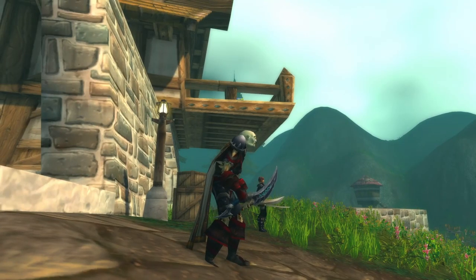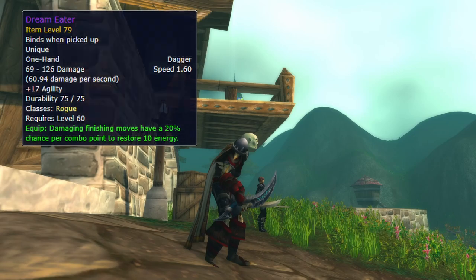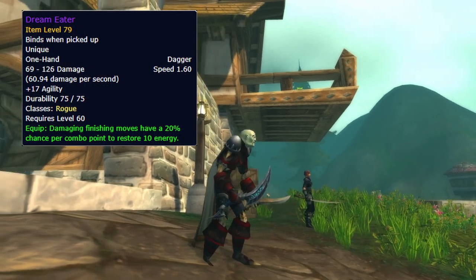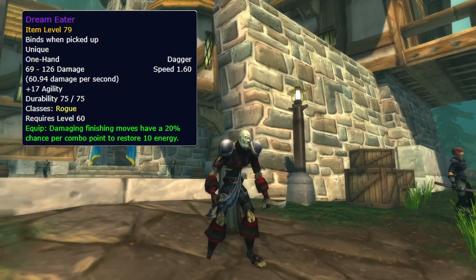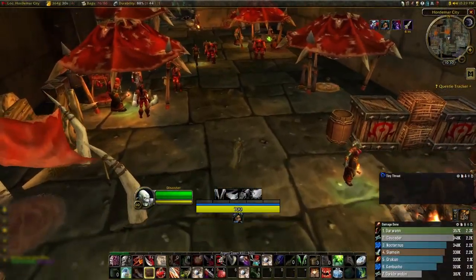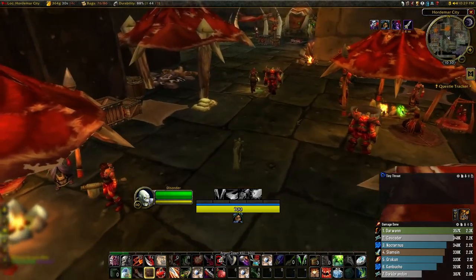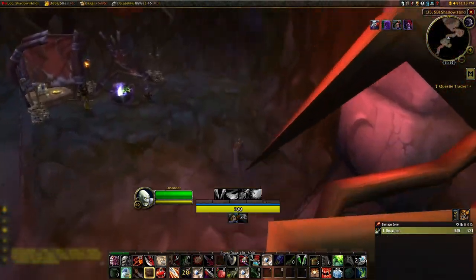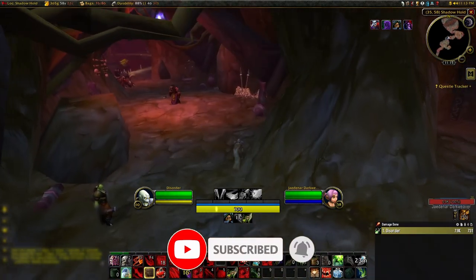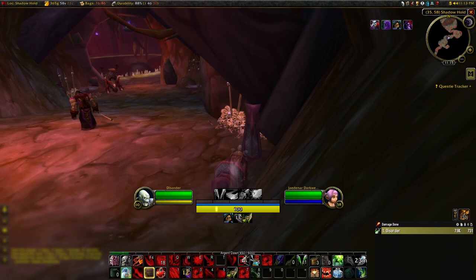Hello everyone, this is Displace and today I'm going to be going through the quest line to get the Dream Eater. The Dream Eater is the class weapon for Rogue and is currently best in slot for all builds in phase 5. This is another one of those famous Rogue stealth quests that have been popular in Season of Discovery. So before we begin, if you enjoy these types of videos and want to see more, please like and subscribe to the channel.